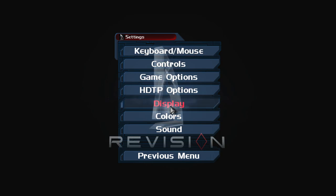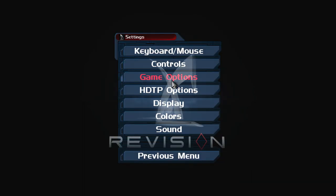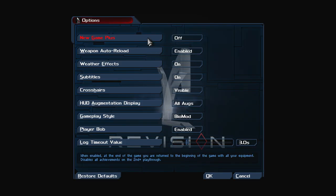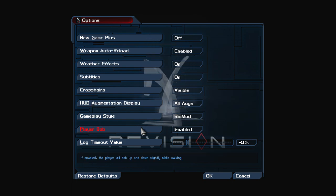Let me show you some settings. There are HD models and stuff like that, which should be interesting. The main gameplay style option is Bio Mod — there are three types: Normal, Shifter, and Bio Mod. Bio Mod is essentially Shifter on top, so Shifter makes enemy AI a bit more difficult, and Bio Mod also rebalances augmentations and adds a couple of new mechanics.